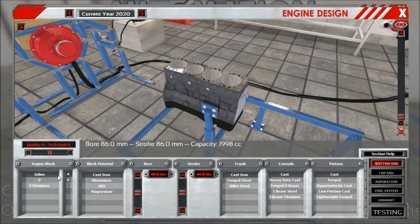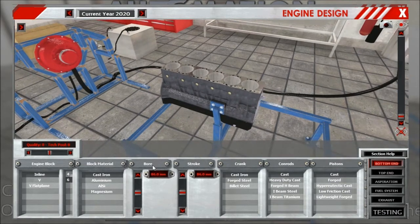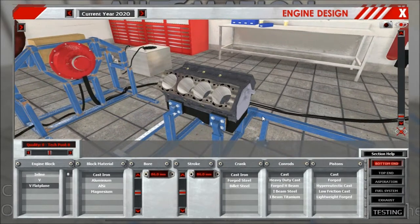Currently we only have four different engine types: the cheap inline 4, the super smooth inline 6, the cross plane V8, and the slightly more exhaust-efficient flat plane V8, which isn't quite as smooth as the cross plane V8.